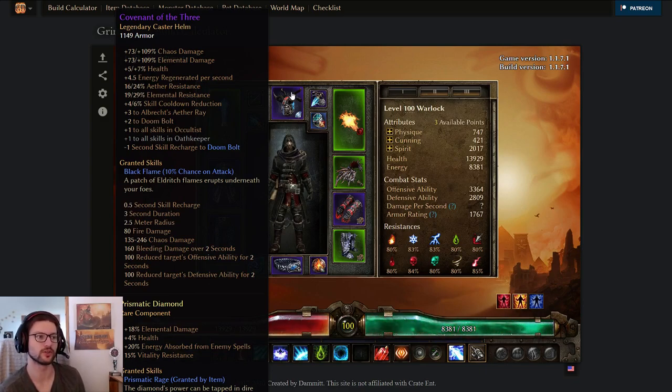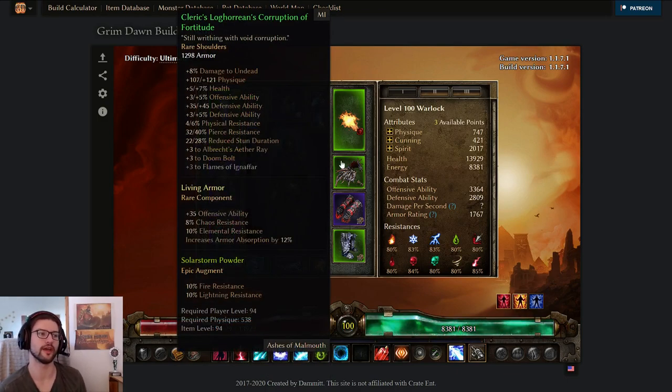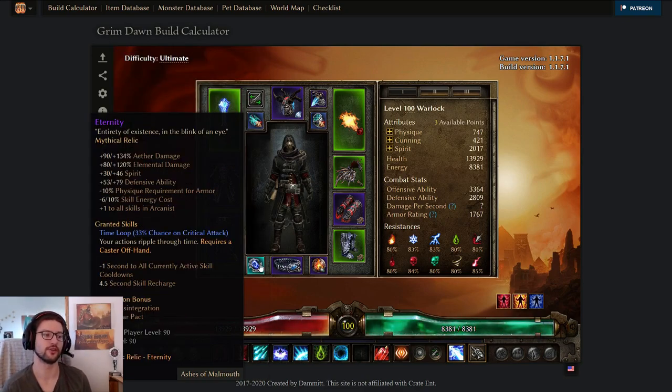I'm using Covenant of the Three - pretty much mandatory for any Doom Bolt build - and Rift-Warped Grasp gloves, which are also very insanely good for Doom Bolt. Combined with Lagarian Shoulders, which have a base 4% average OA and DA plus 3 to Doom Bolt and some physical resistance, and I rolled Cleric's Fortitude on top giving damage to undead, physique, percent health, flat DA, pierce and stun resistance. For the medal I went with Mythical Mark of Calamitous Desires for the plus 3 to Vulnerability and Star Pact, elemental damage, Aether damage - one of the best Warlock medals in the game. For the belt I'm using Mythical Phantom-Thread Girdle for plus 1 Arcanist, insane OA, elemental damage, and 10% physique requirement reduction for armor.